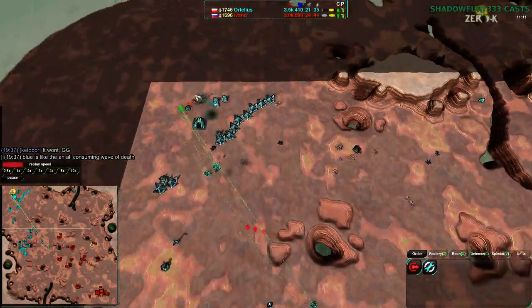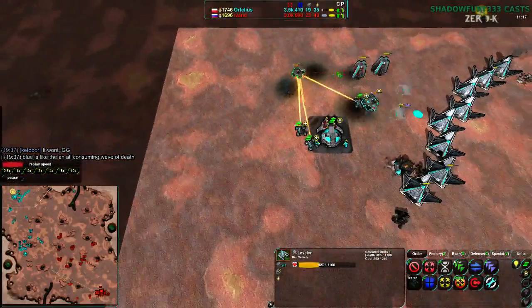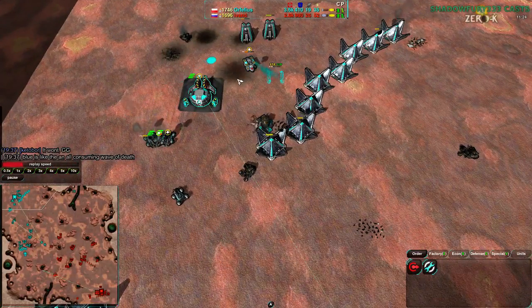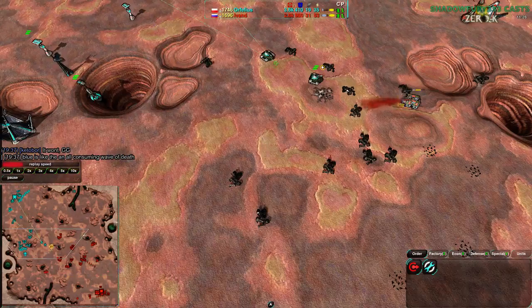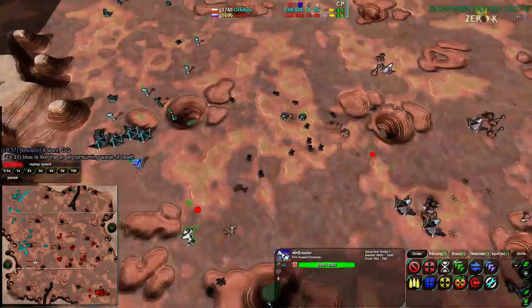Orphelius did get a Leveler in the back of their base, losing quite a lot on top of that — built storage as well. This Leveler is able to deal some damage: getting rid of a metal extractor, damaging production, getting rid of a few caretakers. That's going to buy Ivan D precious time. And now there is a Brawler on the loose too, hovering over to the southwest side of the map — it is going to be fairly useful very shortly.